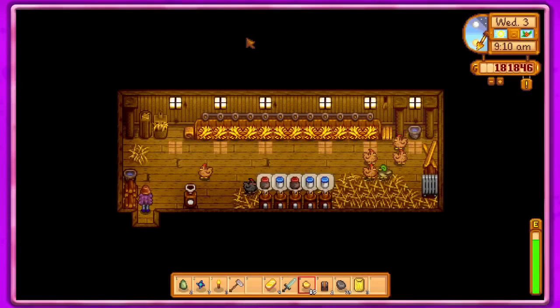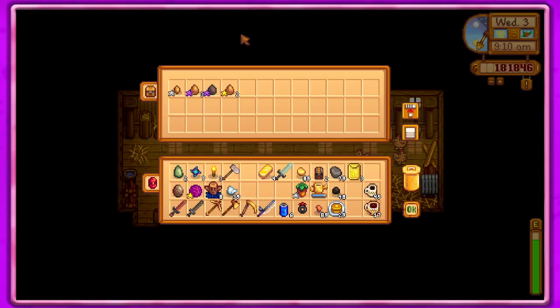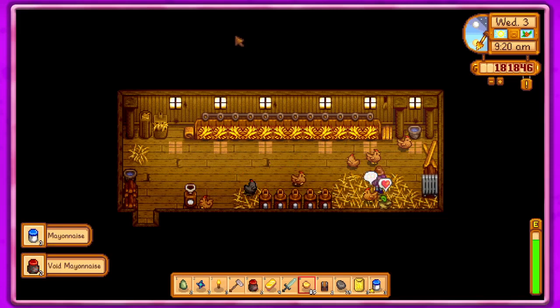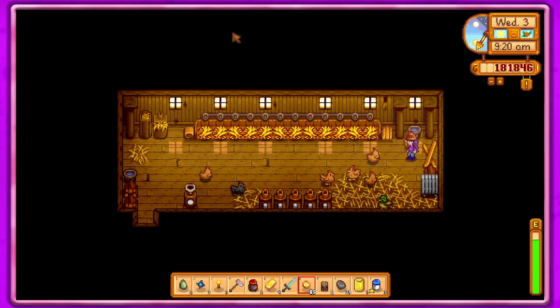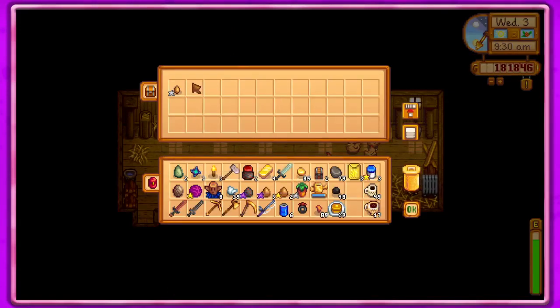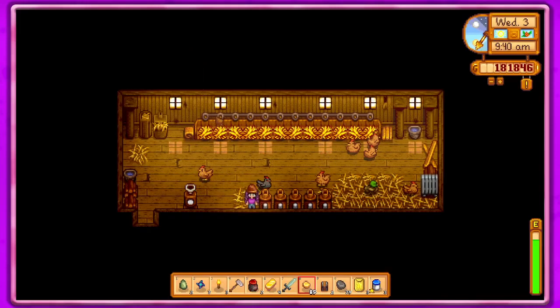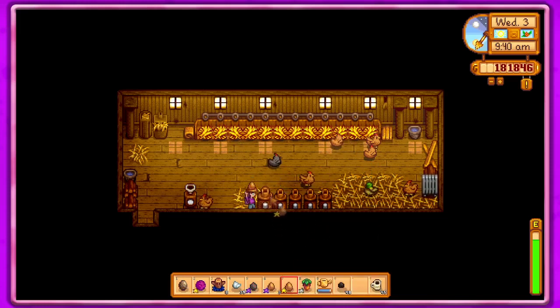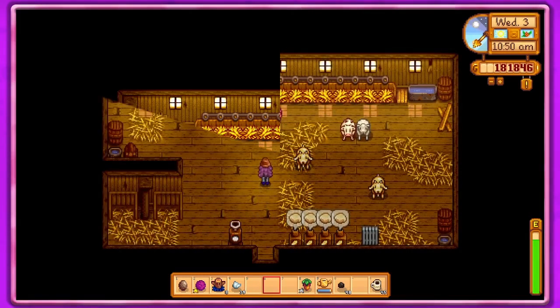Let's come down here and take care of the animals. I'm just clicking the right mouse button, so whatever we run across we will either pick up out of the machine or pet the animals — I'm guessing that's what it is, right? I took everything out of the grabbers and sold everything. I don't think I finished doing that with the cows and sheep but I tried.